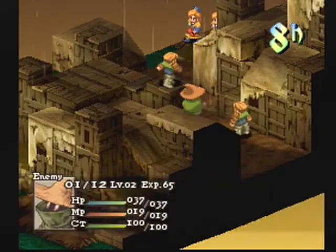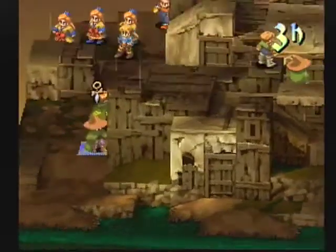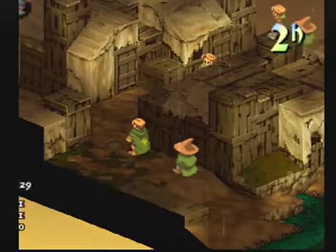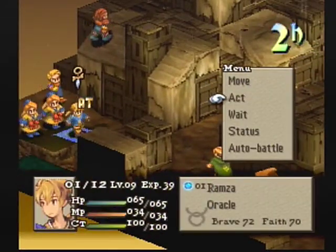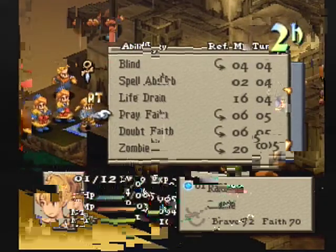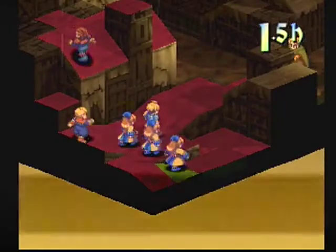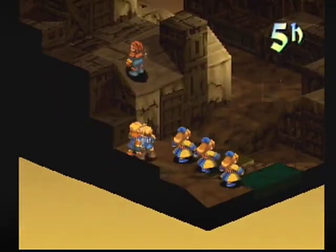The enemies are taking some turns first. I'm surprised that archer up on top didn't start with an attack — he's generally just about in range, especially with Delita moving up there right away. I'm doing what I'll do at the beginning of a lot of these fights: casting Prey Faith onto my characters.